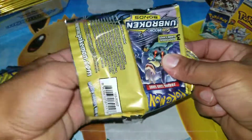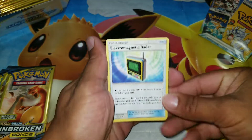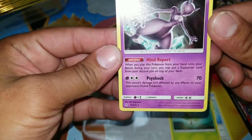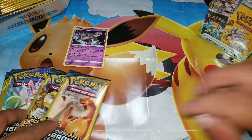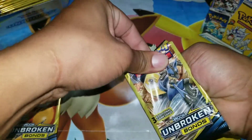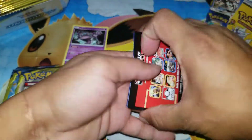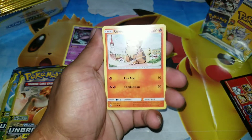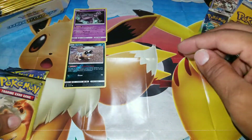Let's start off with this one dollar pack from Unbroken Bonds from Dollar Tree. Hopefully it's a really good card. First we have Electromagnetic Radar, Bellsprout, and Mewtwo — a rare, that's a good card. Next pack: Melmetal, Lucario — let's see what we get. Fire energy, Growlithe, and a reverse holo Sandile. Not bad — one reverse holo and a rare out of these packs.